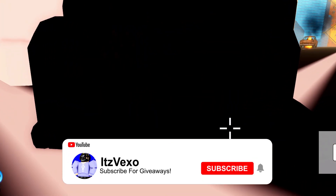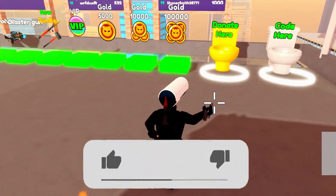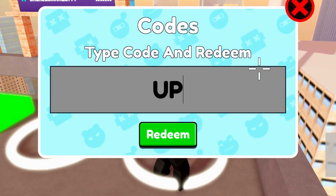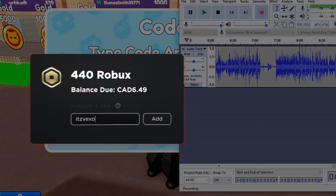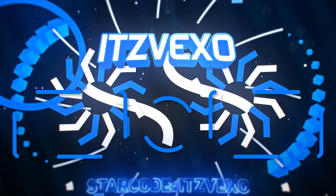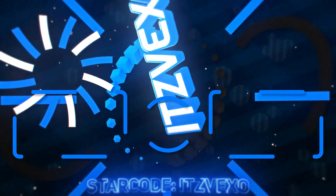We've got one more code here to redeem: the code 'update'. Let's reset my character and redeem it — it's U-P-D-A-T-E, 'update'. And yeah, that's all of the codes in Skibidi Toilet Attack. Hopefully all of those codes helped you out, and I'll see you in the very next video — thank you for watching!